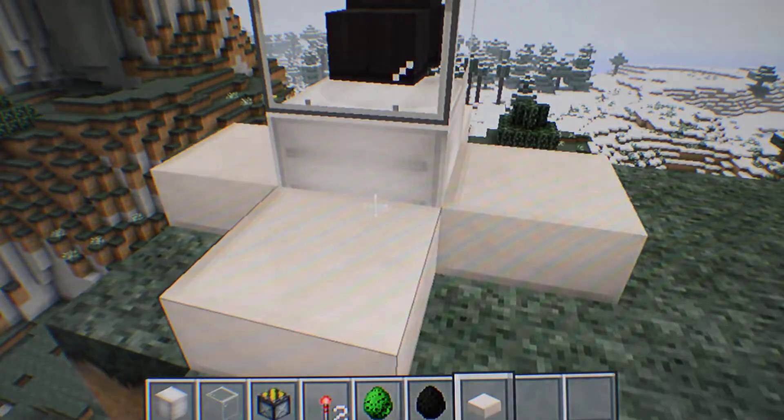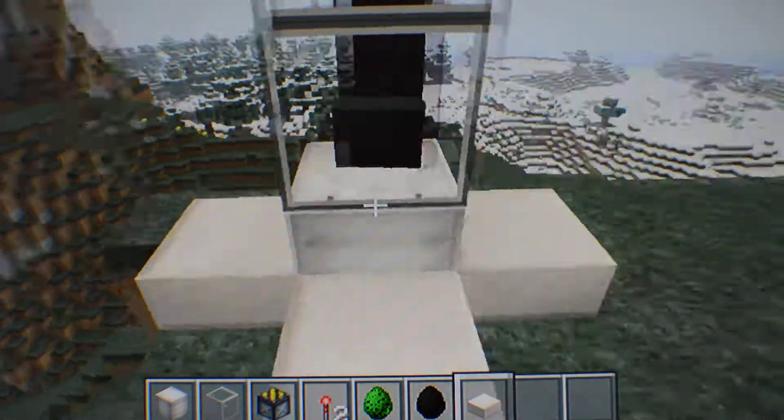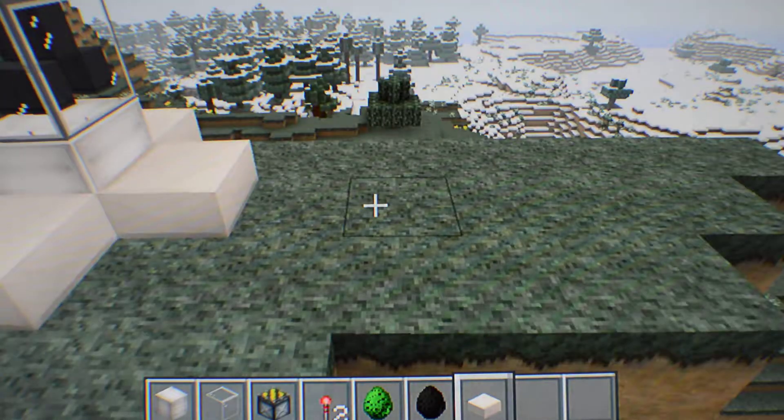So this is the City Texture Pack. That's our glowstone right there. And I'll show you how to do one for an enderman.